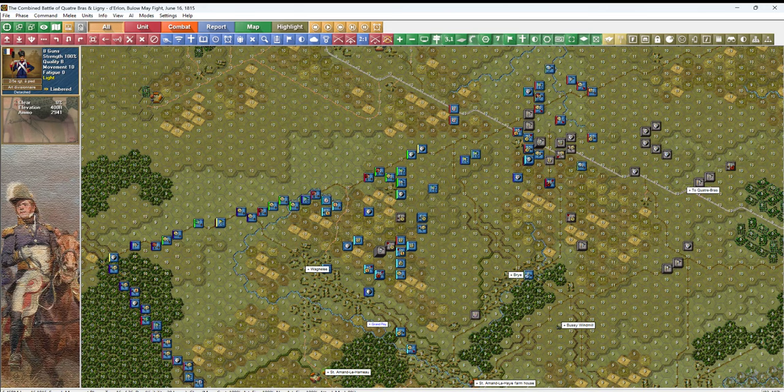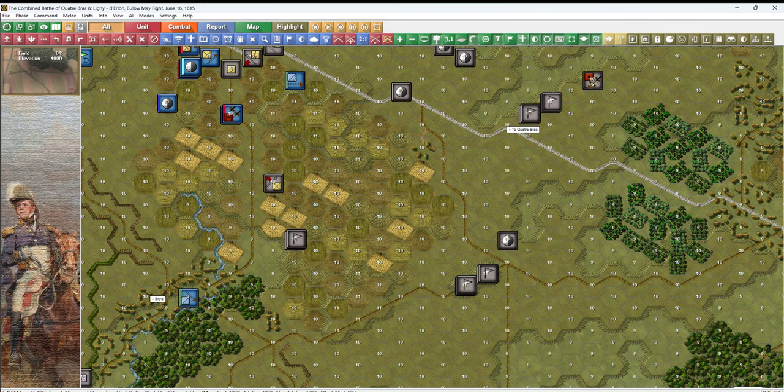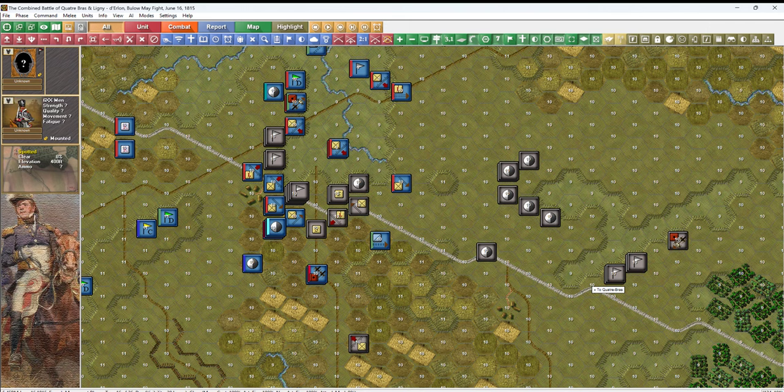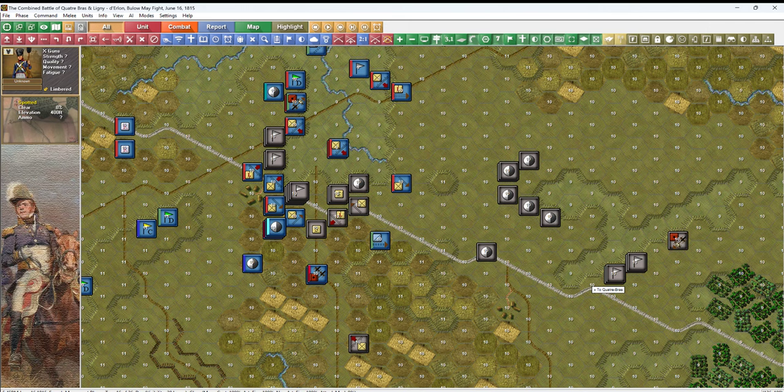I'm all done on the Quatre Bras front, so let's see what we have here on the Ligny front. We've got a mounted regiment back there — two mounted regiments covering this road. We've got regular field artillery coming up; they're on high ground, so I imagine their intent is to cover this road.